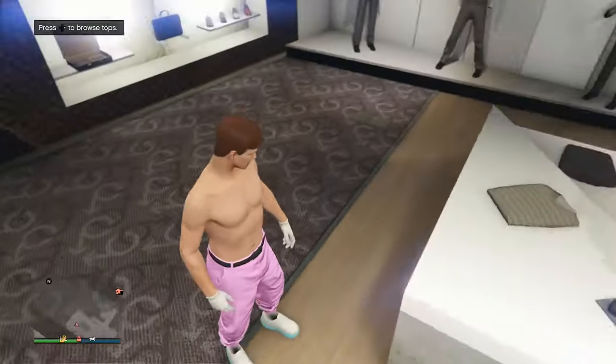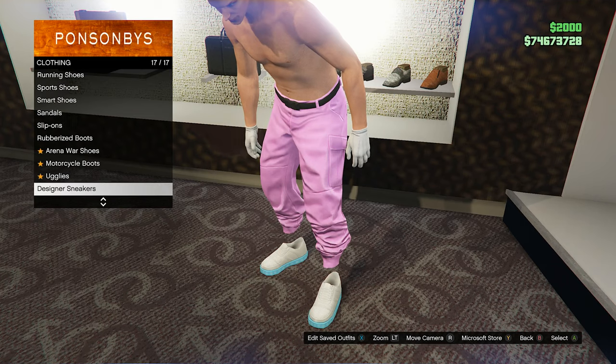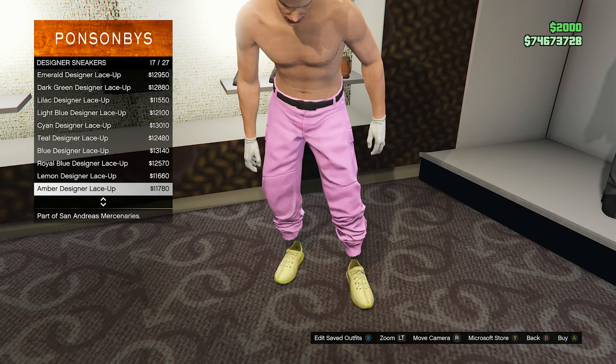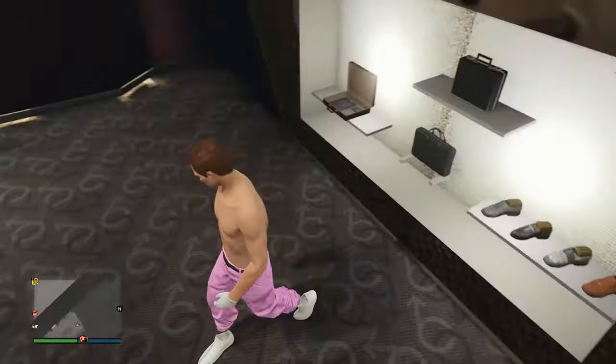As an example I'm gonna be sticking with the pink joggers I have on right now. For shoes, let me put on the shoes that I want to stick on the outfit. Let's put on some Yeezys — the all-white ones. Yeah, these ones look pretty nice with it.